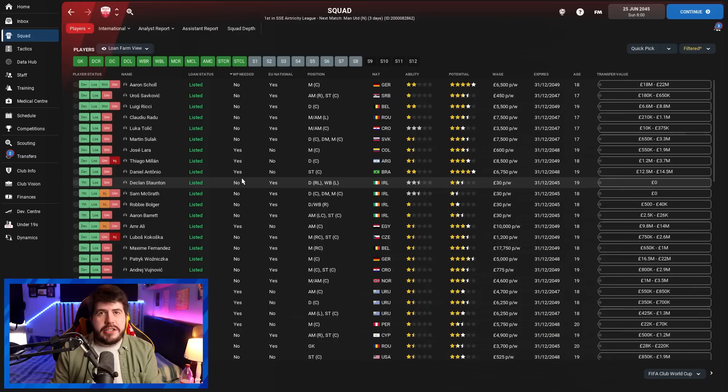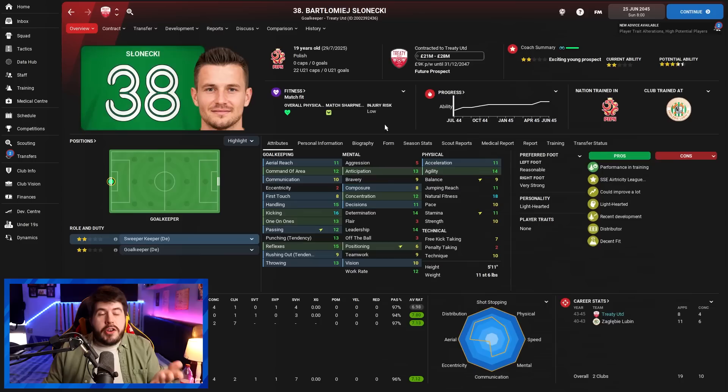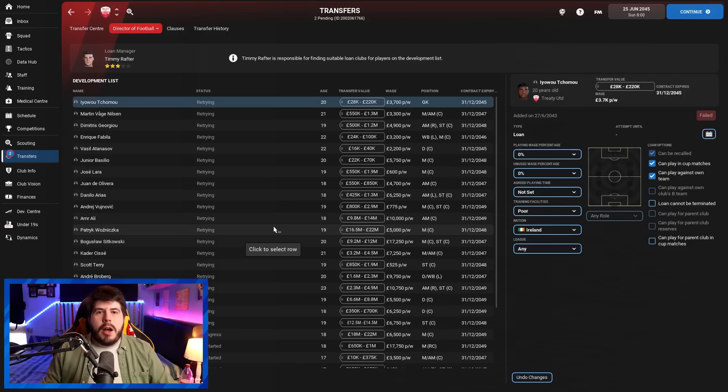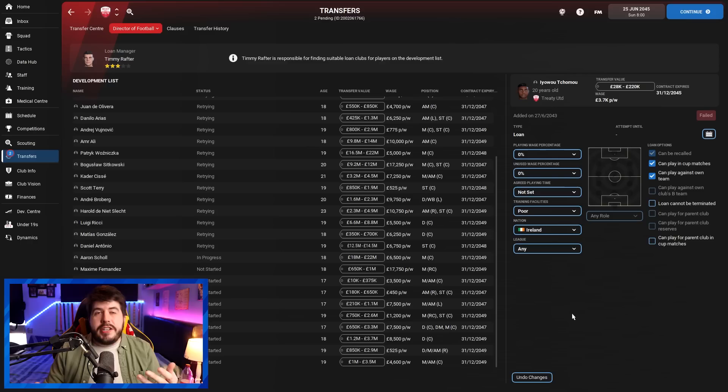The most important columns are the loan status one and the player status expanded one, so you can see all the icons without them glitching all over the place. The next somewhat overlooked step is to make sure that the players you've listed for loan are added to the development list. To do that, go to the player's profile, go into transfer, and hit 'add to development list'. Once added, go into transfers under director of football and you'll see the development list there. When you add each player it's important to set the parameters, as your loan manager or DOF will use these to try to loan those players out. Just adding players to the development list doesn't guarantee loans — in my experience it doesn't make too much difference on its own. However, it does seem to drive up interest in those players, even if it doesn't allow clubs to make the first move. So it's still good practice to make sure any players you want loaned are on this list.